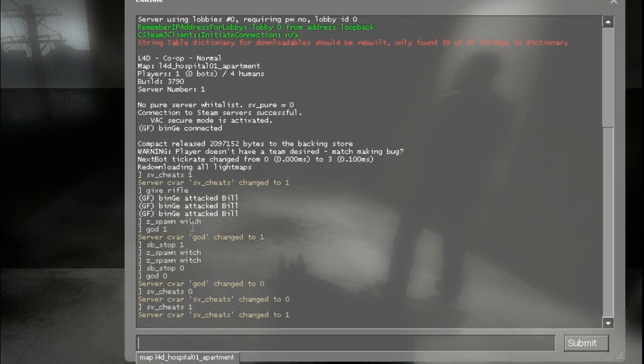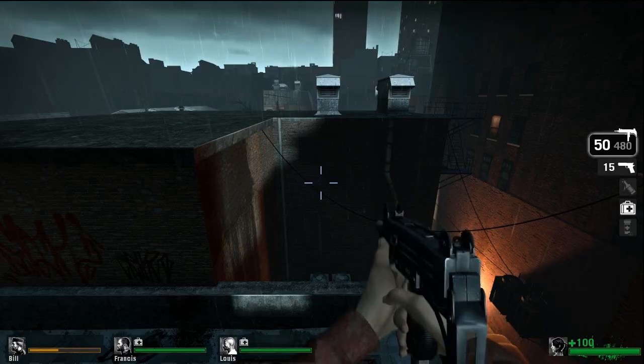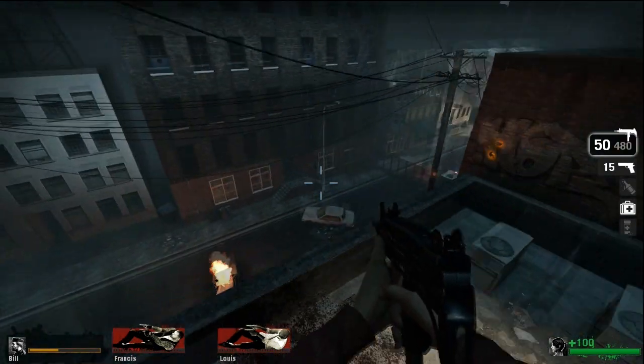The most simple cheat is Noclip. This basically makes you fly, and you can just fly around the entire level. Bots will just spawn on cursor too.